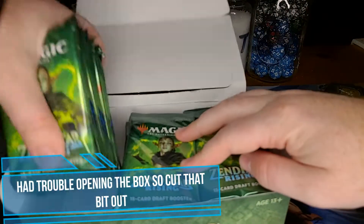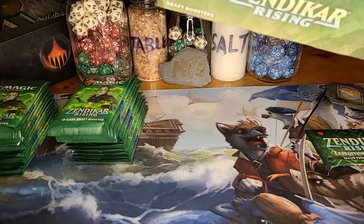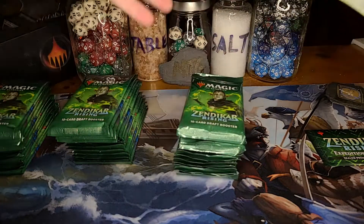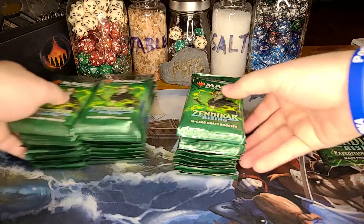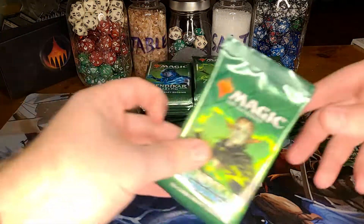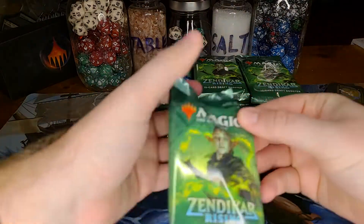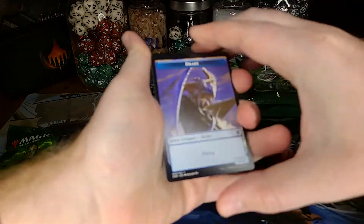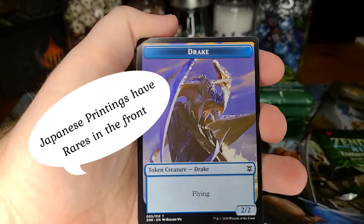These are nice and loose so that means they're Japanese — I like the Japanese printing better than the American printing. American printings usually have a weird ink smell to them and they're just strange. But let's hop in and see how we do. They all have pull tabs so we know we're doing this right. Let's get the focus set up and hop right into it.